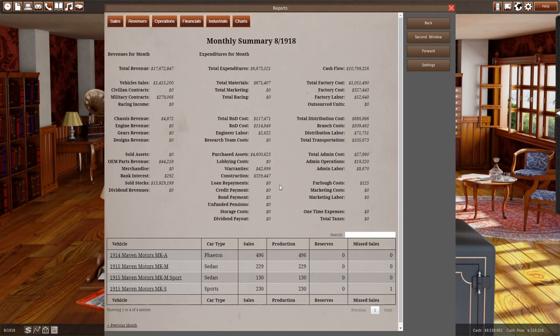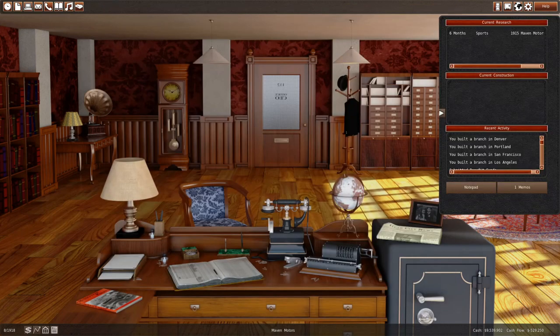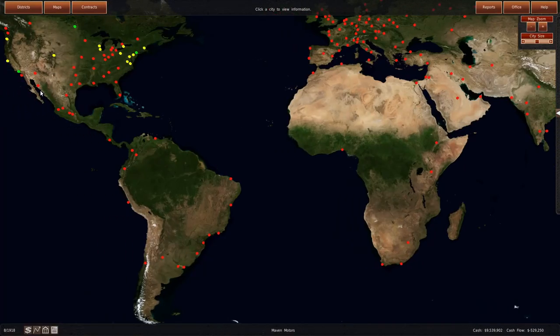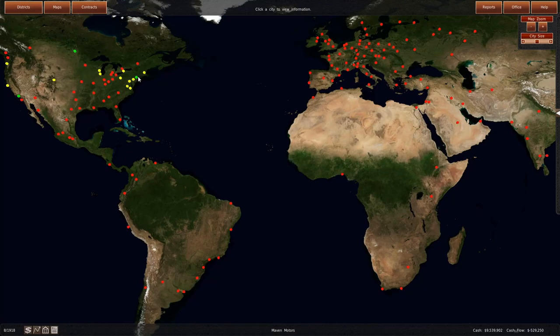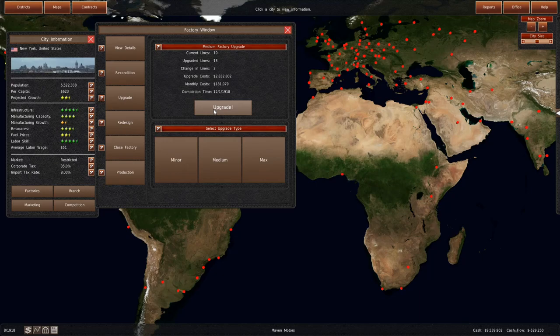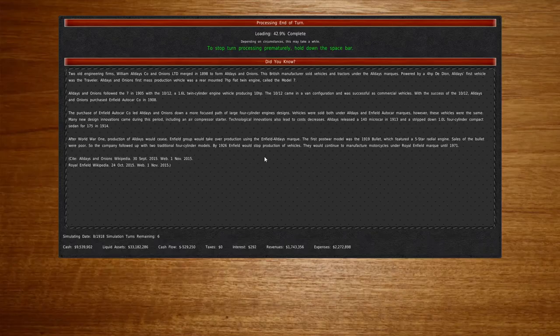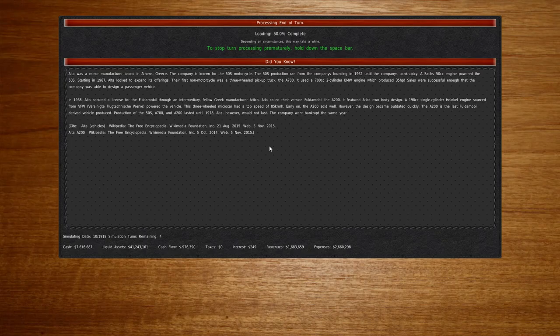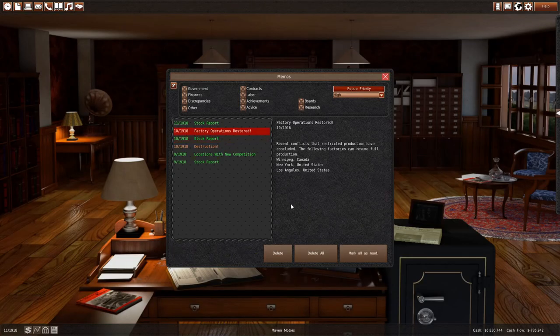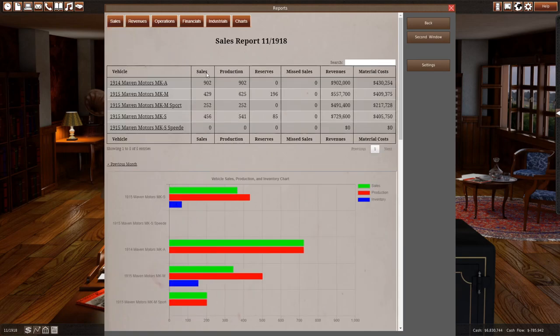We spent a bit of money on branches - another $350,000 - and R&D is still costing us money, but we are making $1.4 million in sales now, which is not terrible. Our factories are not good enough - we're going to upgrade our New York factory. Another $2 million, we'll get another three factory lines, it's going to take us four months. We'll fast forward all the way until our MKS Speed is out. Now the war's over - our factories have changed from a military focus to a non-military focus. We can sell a lot more cars now.